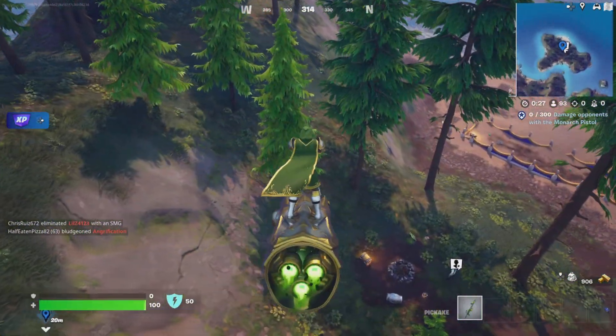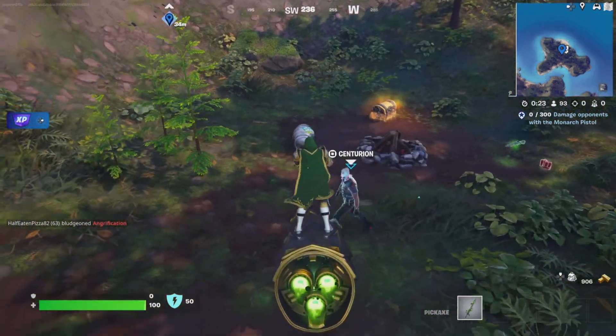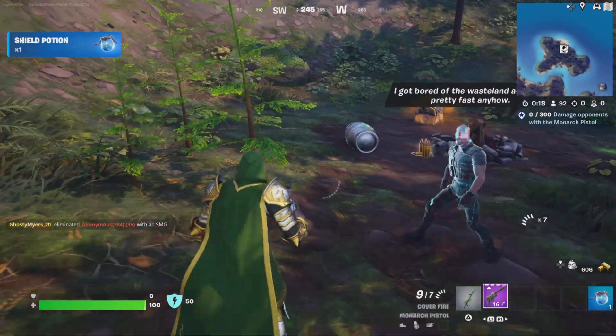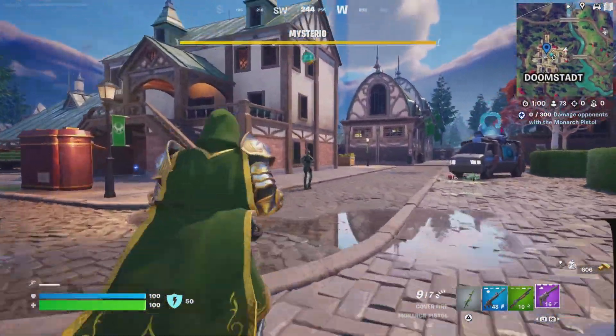If you want to do this, I would suggest going to Centurion, mainly because you're close to Doomstat. If you can, buy the Monarch Pistol from him, and then rush over to the Doomstat area and try to use it on the henchmen guards there.